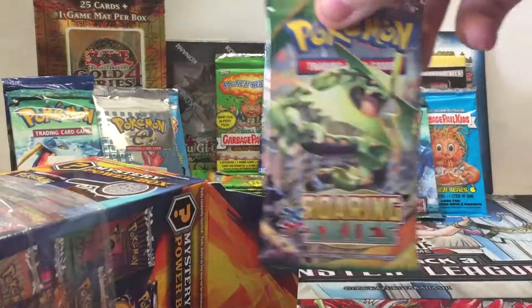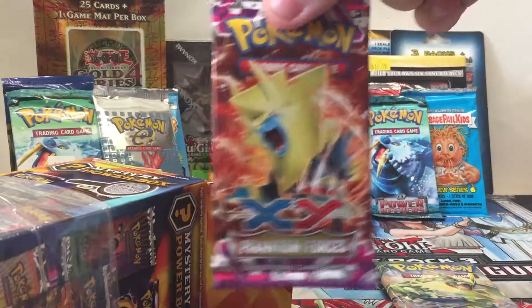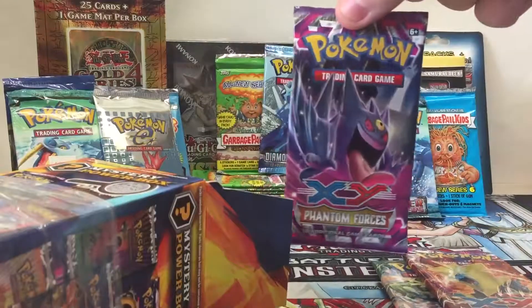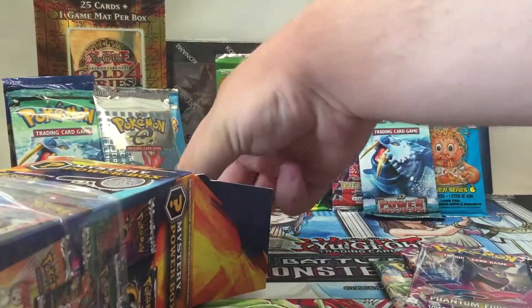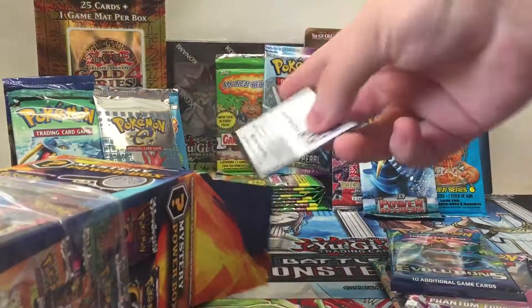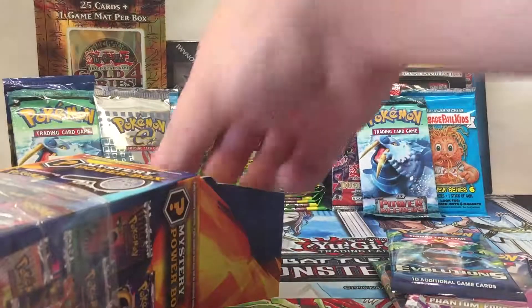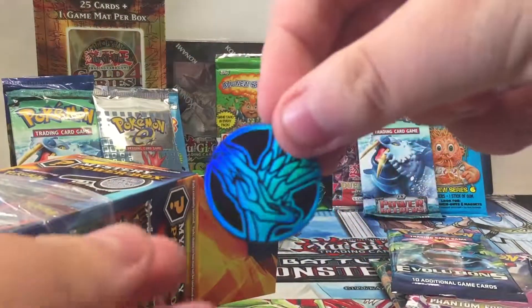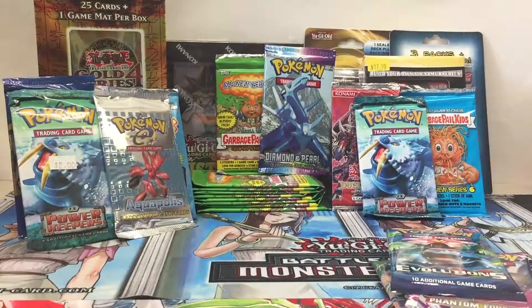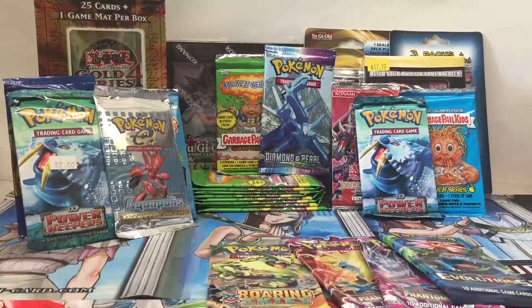So our packs: we've got a Roaring Skies, a Phantom Forces — can we get a Vintage? — another Phantom Forces, Evolutions, and we've got a code for LIGON EXBOX. Oh, we do have a coin that was just stuck — a Xerneas coin. And then we've got the pack on the front. So, no Vintage Pack, sadly.